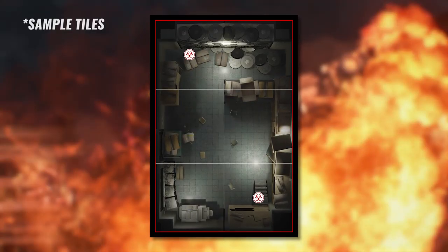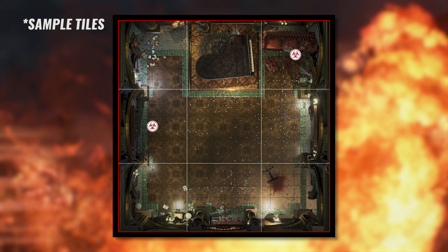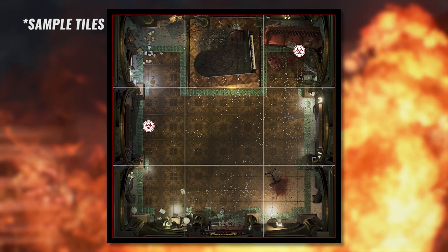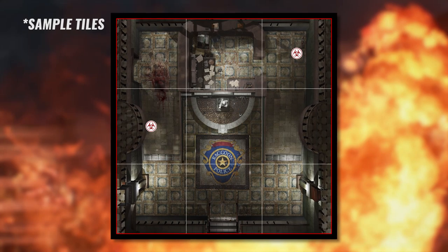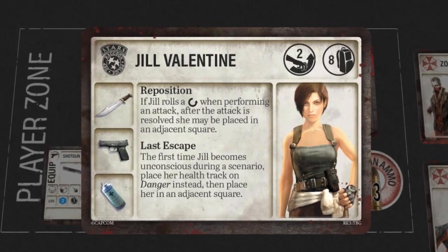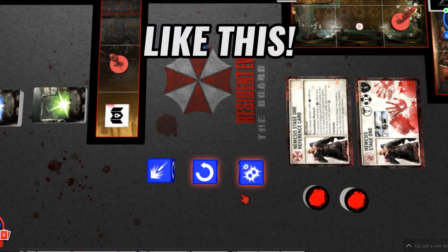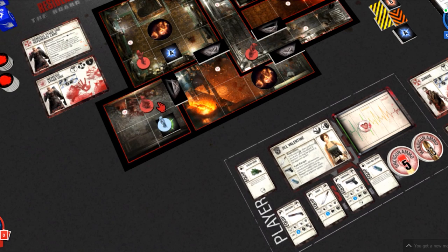It's much more action focused. The map tiles are a little bit smaller, meaning zombies and other enemies are much closer to you and you have to figure out how to get around them with limited movement. But they've also made sure characters feel much more empowered. For example, playing as Jill Valentine, one of her skills means that when you roll a full circle on an attack you can reposition her — getting closer to your goal or moving away from an encroaching enemy.